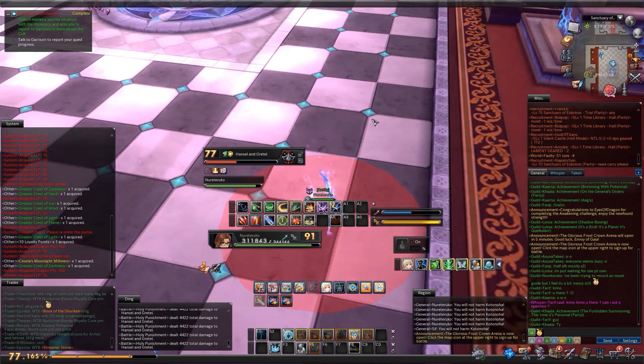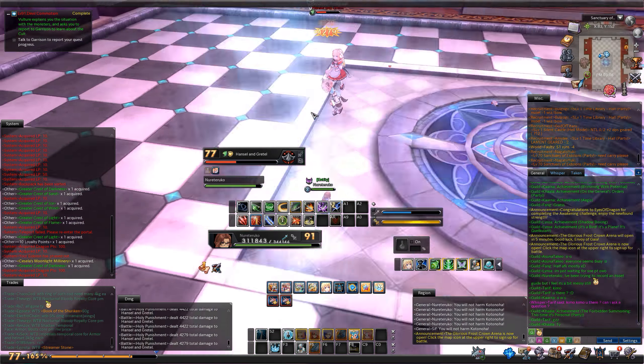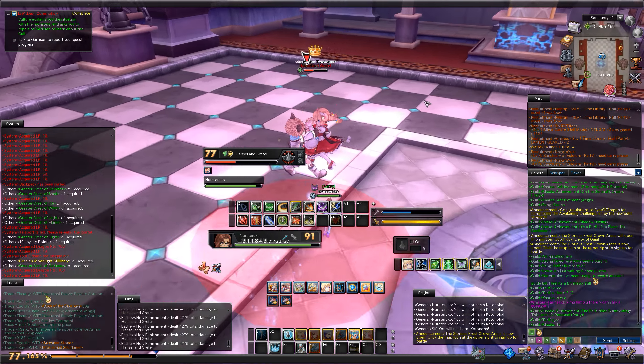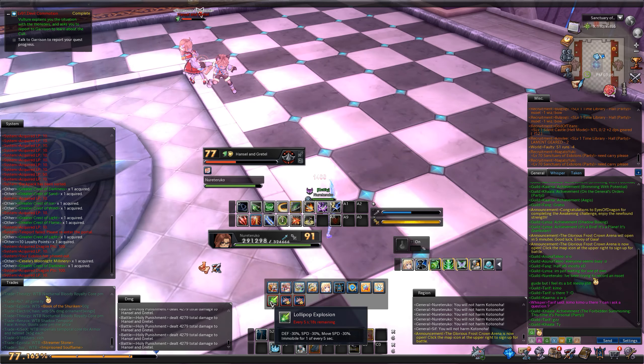If you happen to be hit by it and you have a Sorcerer, they should be purging, which will just remove it. As you can see, it stuns a lot, which is going to make things annoying.